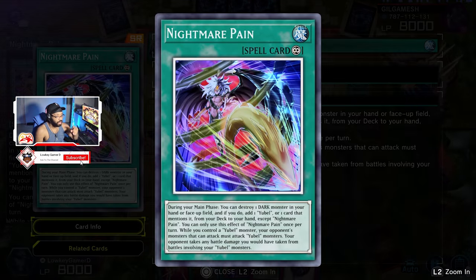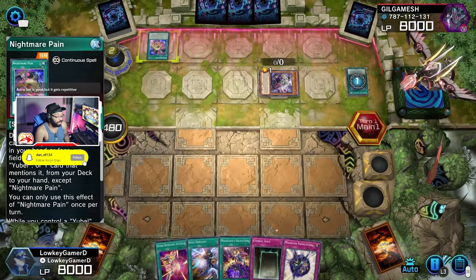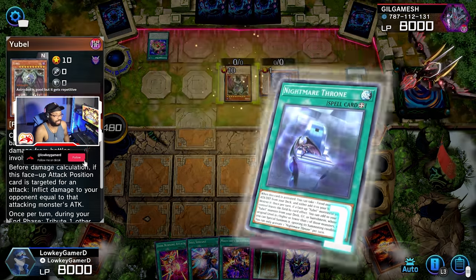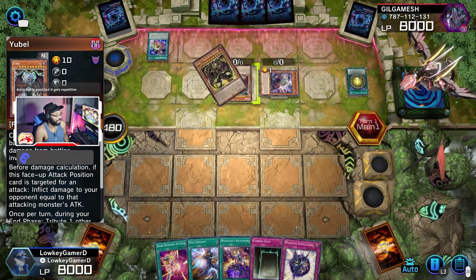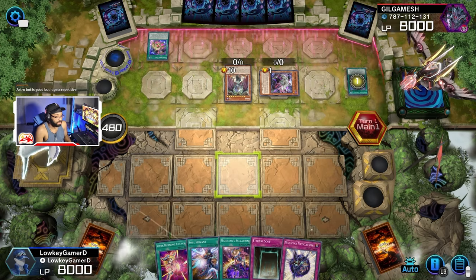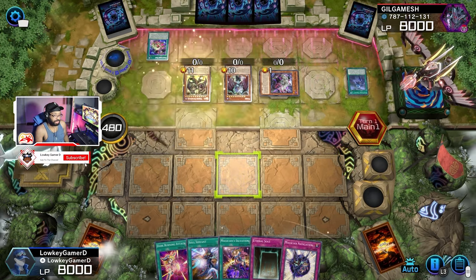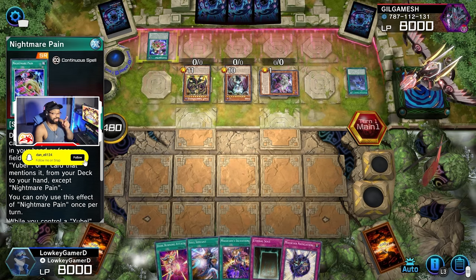That's why I have to get my Nightmare Pain up. This card — I have to get this card out of their hand. Because then they can just attack me with their zero attack. And if I have, like, my Dark Magician who is 2,500, I will get 2,500 damage. So my best bet — I have to get this card out.